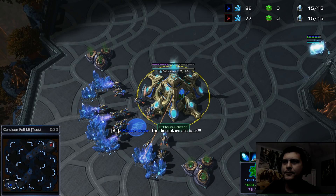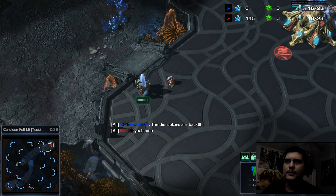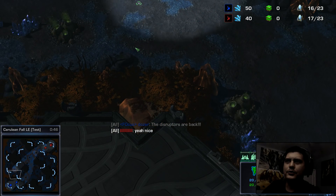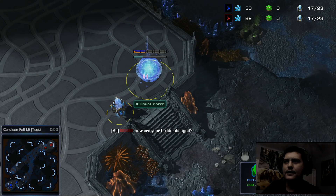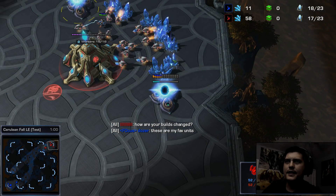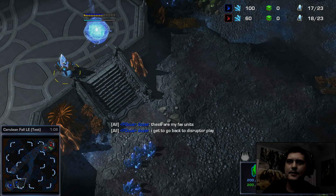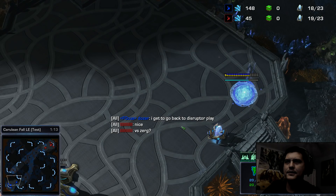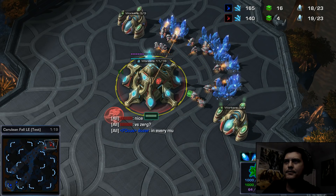I'm facing a Protoss player who was also testing things out. Right away I'm getting my pylon and my gateway while I send a probe to the bottom side of my opponent's base. On his side he's getting a pylon, gateway, one gas, two gas — so we're both getting gases at the same time, starting slightly the same, except he's scouting me and I'm hiding at the bottom side of his base.